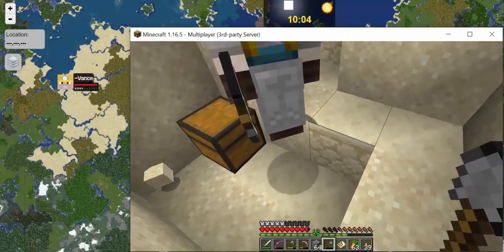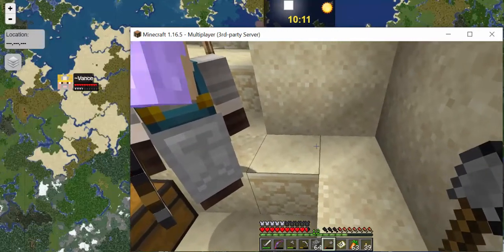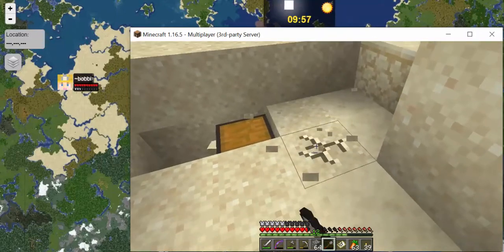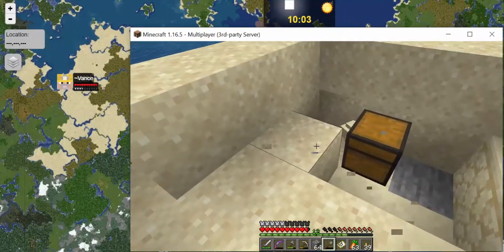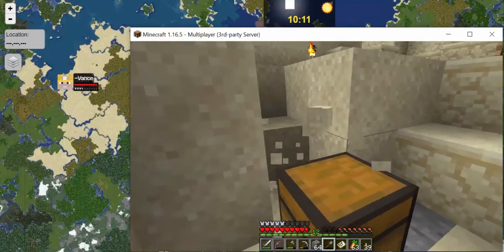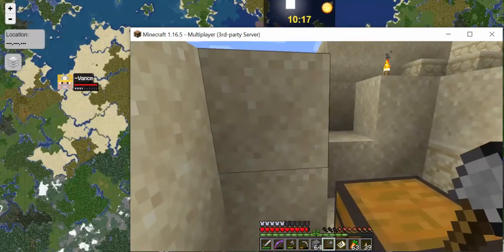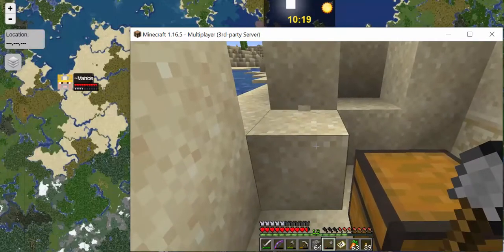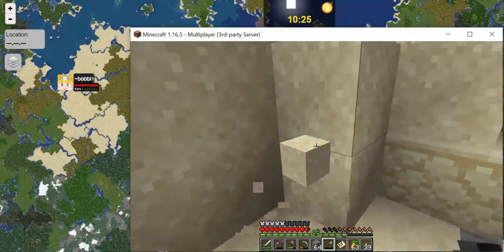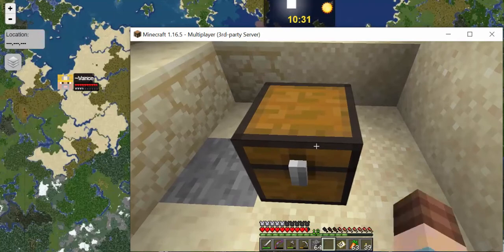I'm going to drop stuff from underneath. Bobby, can you move aside a little bit? You're sort of blocking the spot — there we go. Trying to cut around there — and here we are on the treasure box! Yeah! Shall we open it? Let's open it.